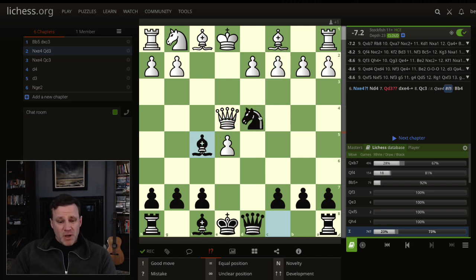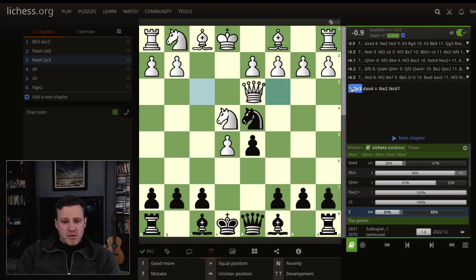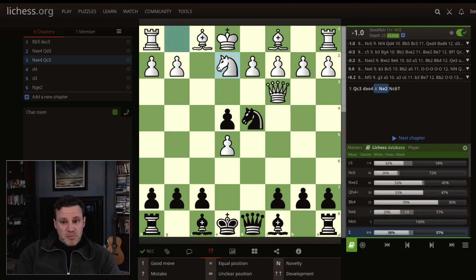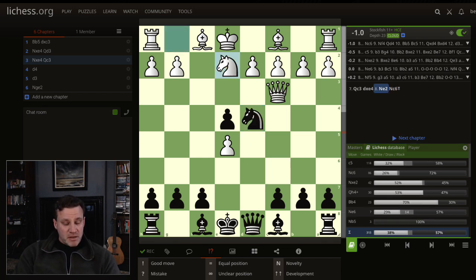Queen takes e4 is quite commonly played here. Bishop f5, queen defends the knight, knight defends the bishop — and now the bishop and knight are both looking at c2. That's cool! Queen c3 is the best move, however we take anyway to get our knight back, queen defends, and look at this: 66% win rate for black. They play knight to e2 as the most common move.